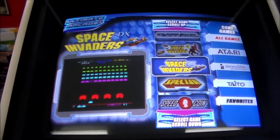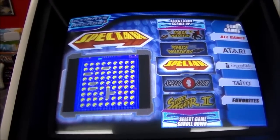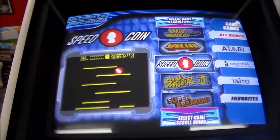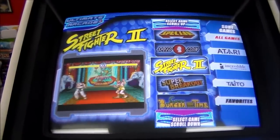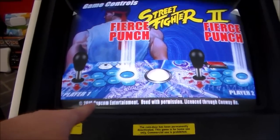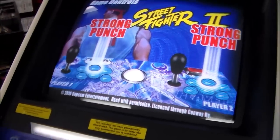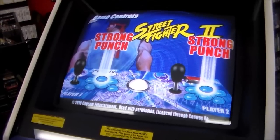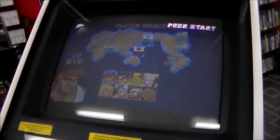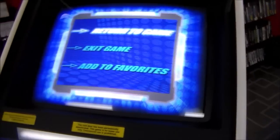Space Invaders Deluxe. Spectre. Speed Coin. Street Fighter 2 - and it's the original, it's the World Warriors. Whenever it pops up it says Capcom, used with permission, licensed through Conway Ho. Whenever it plays, it makes the screen a little bit smaller - I don't know why they did it like that. But it plays great. One-handed fireball - that's right, I just did that.